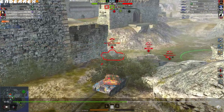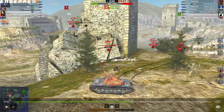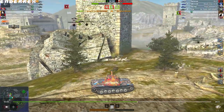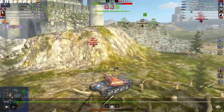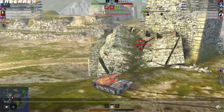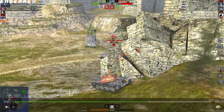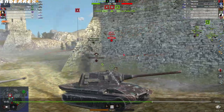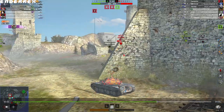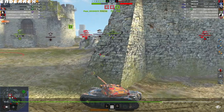Luckily for me, the Conqueror doesn't know what planet he's on at the moment, so I take a chance and peek the K2 to help my teammate since I don't have a good opening on the E10. The E10 turns his attention to me and the SMV is flanking me from behind, pushing me off this power position. My teammate, freed from the K2, pushes down and clears the E10. The Conqueror turns his back to me, and I use HE to deal 700 overall damage into him — a good chunk of health.